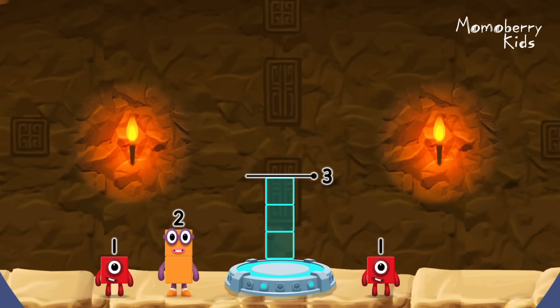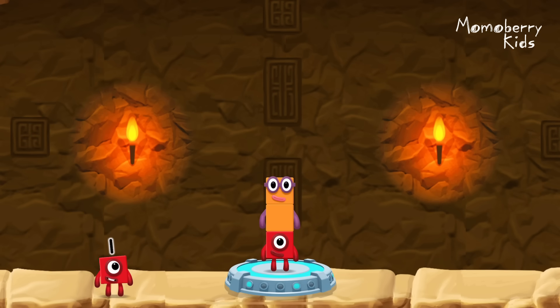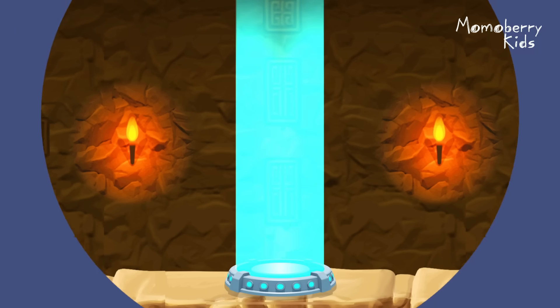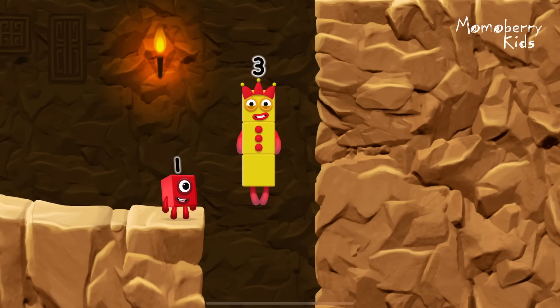Add number blocks to make three. One, two. You cracked it. One plus two equals three. Yes.